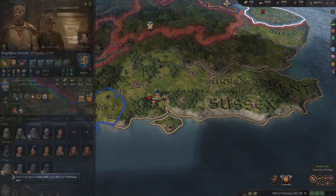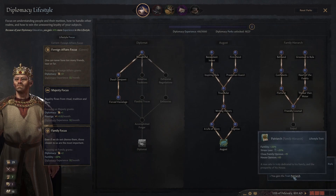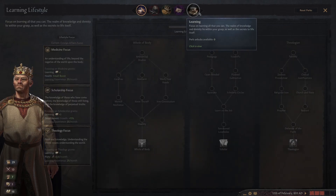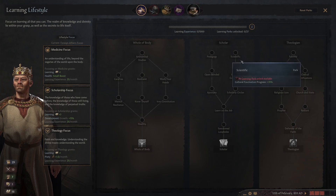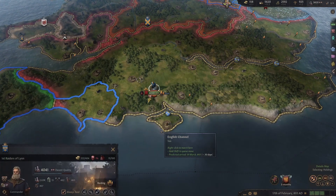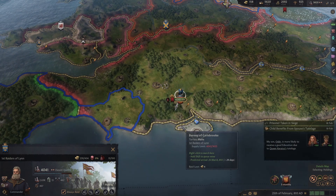Which is pretty good. And then the final thing in that tree, the Patriarch, gives us stress loss. I don't even know if we care about that that much. We might actually just immediately grab sound foundations and then move over to medicine focus and start working on scholarly things. I mean, heck, if we live for a long time, it could all still be pretty good.